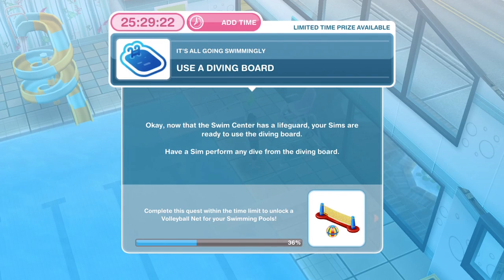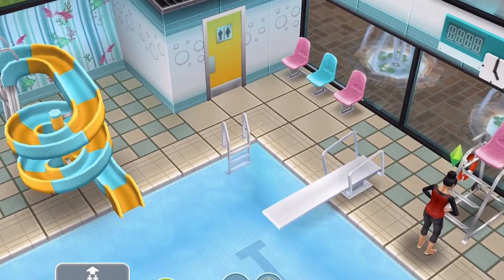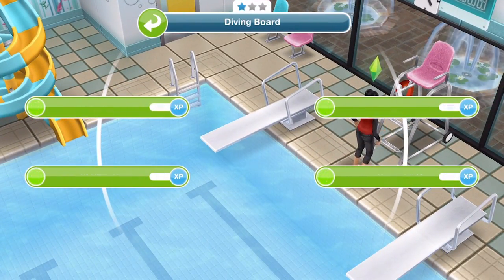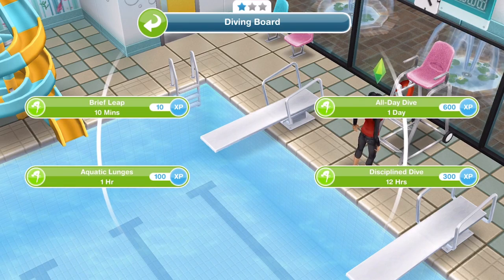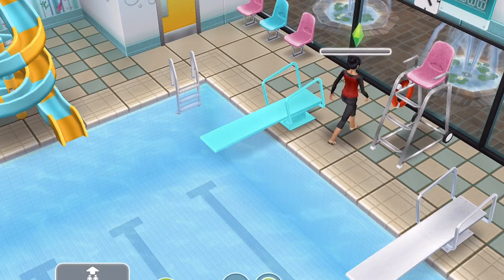Now that the swim centre has a lifeguard, your Sims are ready to use the diving board. Diving is actually a hobby in Sims Freeplay. We have four different options: brief leap for 10 minutes, aquatic lunges for an hour, discipline dive for 12 hours, and all-day dive for one day. Just go ahead and do a brief leap for 10 minutes.